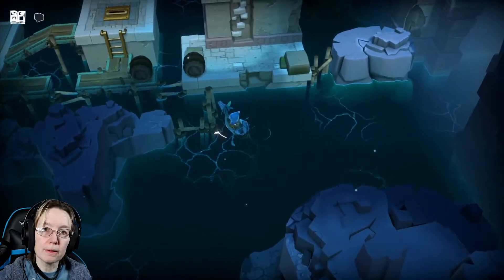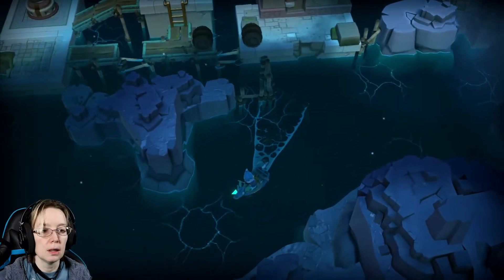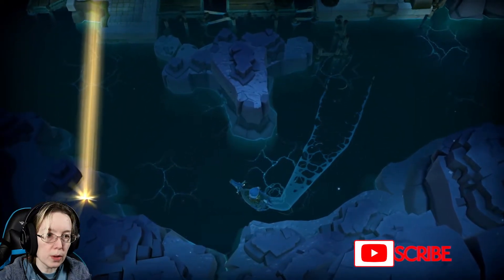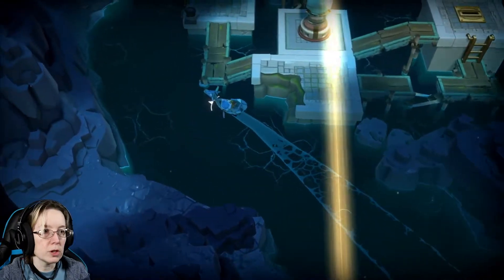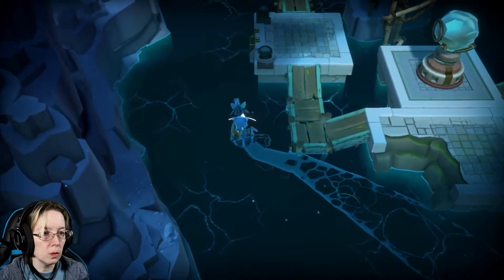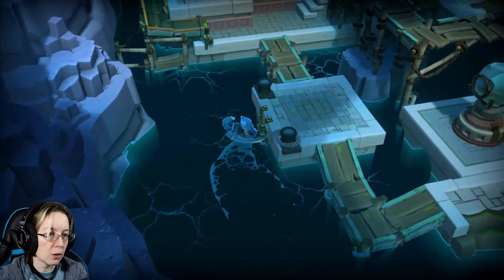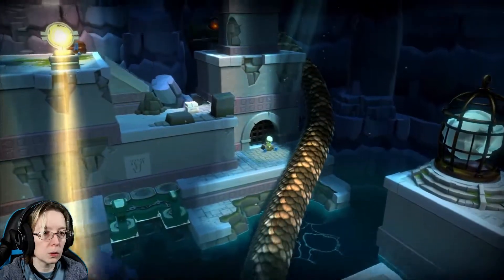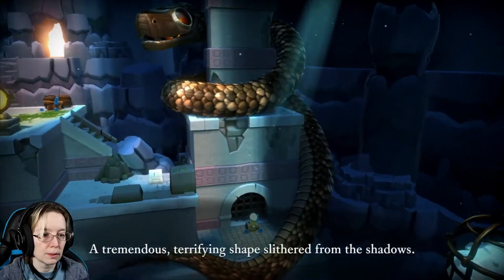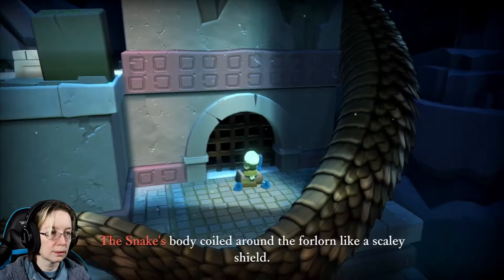Hello, the internet! Saffron here, going back into the Last Campfire. We're in this different section now where the snake was initially blocking, then it tipped and broke our boat, and then we got this new boat. Now we're here — let's see what we can do. First we gotta find a dock. There we go, park our little boat. A tremendous, terrifying shape slithered from the shadows — body coiled around the forlorn like a scaly shield.